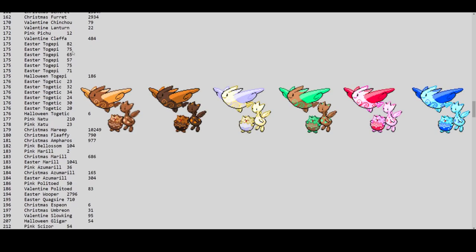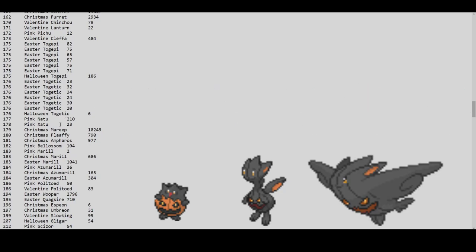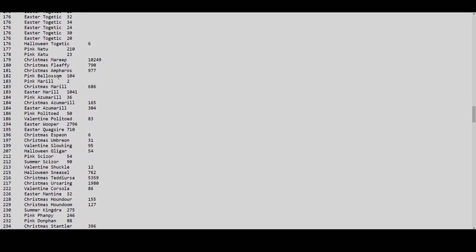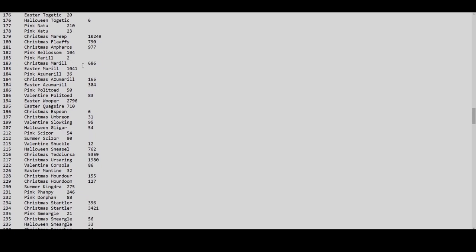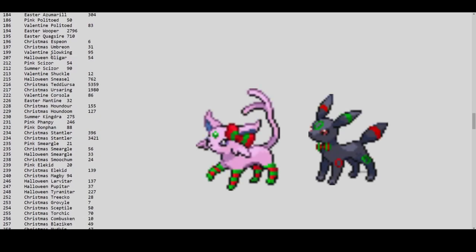Halloween Togepis have 186, Togetic around 25 per form. Christmas Marill and Azumarill: only two Christmas forms and 36 — very low numbers. Christmas Azumarill has 165, Easter Azumarill 34. Christmas Espeon only 6 and Christmas Umbreon 21. Espeon and Umbreon are continuations of the Christmas Eevee line — these need to get repopulated fast or prices will go out of control.